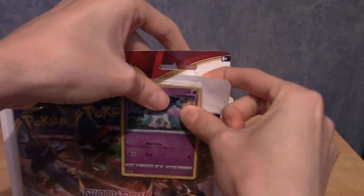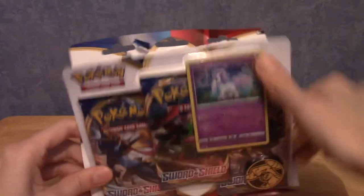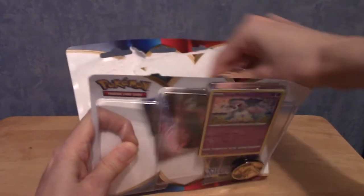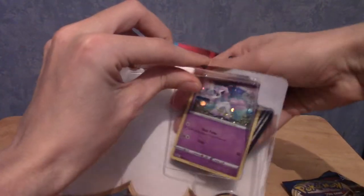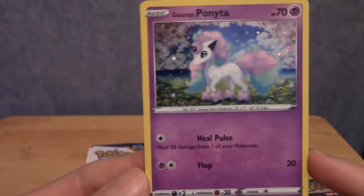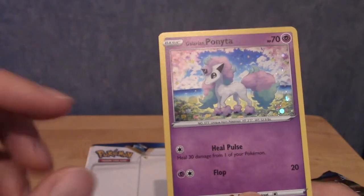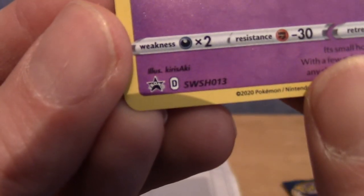Pretty decent luck in the last pack - got a holo, that's all I care about. This was difficult to open - triple packs are a bit of a pain anyway, but that was slightly more so than usual. Let's grab the promo. Here she is - or he is, though it doesn't look particularly masculine. Very, very cute. Kind of like with Morpeko, the holo effects on promos are a little more impressive. This is SWSH013. And we have Zamazenta, upside down Snorlax, and Zacian as our pack designs.